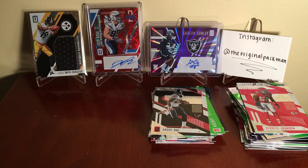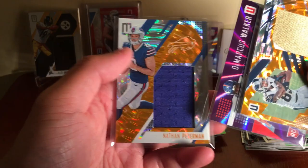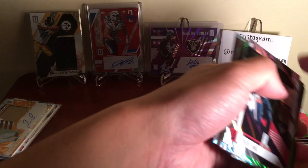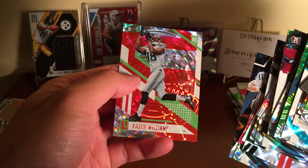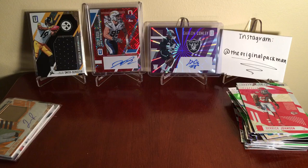Let's recap the hits real quick. Got our Josh Reynolds — that's a nice two-color patch, little white peeking through, numbered to 25. Got a Demarcus Walker and a Nathan Peterman — 49, 99, and 25. Here's our other cards — nothing too special, a bunch of numbered cards, nothing was super short print except for one numbered to 15. Kacen Williams to 15. Yeah, another nice box break — Unparalleled, my favorite product. I will not stop buying this stuff because it's the sweetest looking product that came out last year and I think it'll be the sweetest this year.